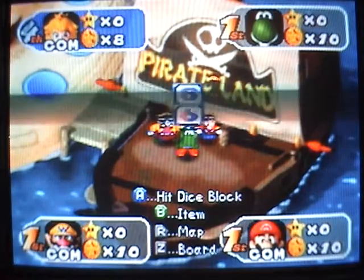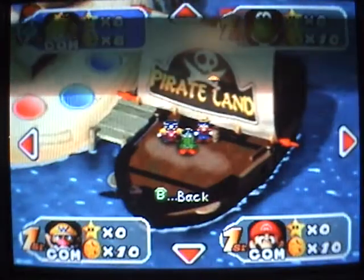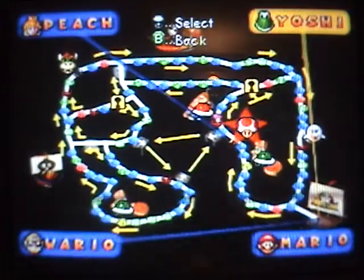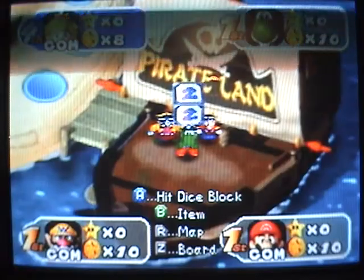We're about to take our first turn. If you press Z, you can look at the overhead view of the map, which can be a little useful, but I don't think it's very useful.